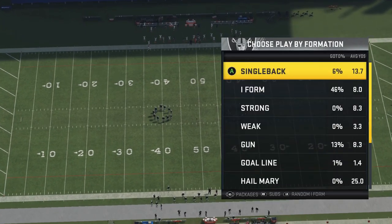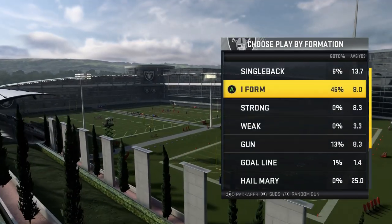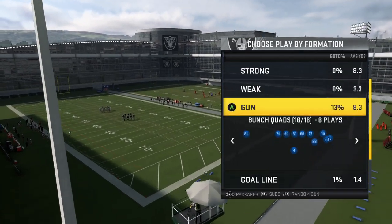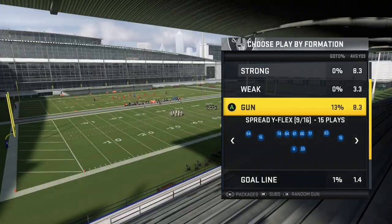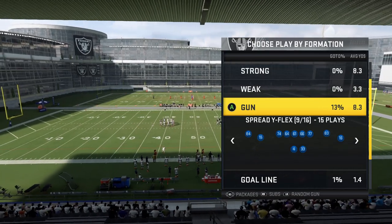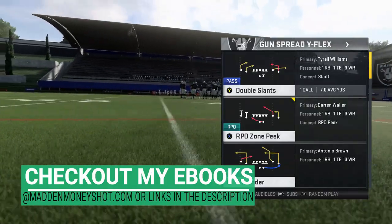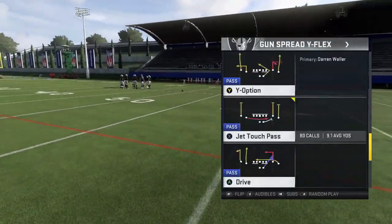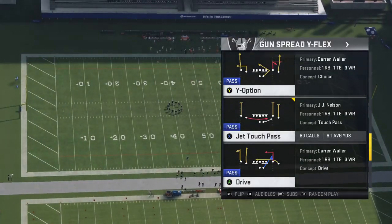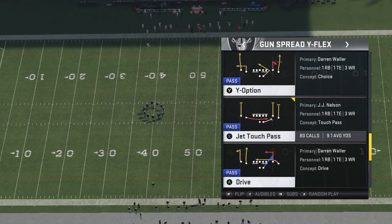Not too long ago, a couple weeks back in a gameplay, I put out my top 5 running plays out of the Raiders playbook. I think without a doubt this is one of the best running playbooks in the game this year. But most people typically run out of the I-form formations, maybe the single back. I don't think enough people know about this particular formation, the Spread Y-Flex, which I think might be a new formation this year — I'm not 100% sure about that.